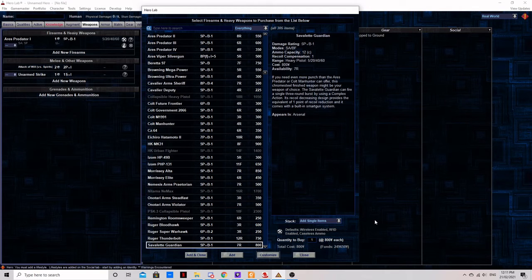This gun comes with one point of innate recoil compensation, a built-in smart gun system, and the ability to fire a short burst as a complex action. This isn't as good as normal burst fire, but it's a nice option to have if you find yourself against a heavy target where a couple of extra points of damage against one damage resistance roll is better than two weaker attacks that both get damage resistance rolls. If the price isn't a major issue and you don't have a way to compensate for the Thunderbolt's heavy recoil, this is an excellent choice of weapon to use as a baseline.